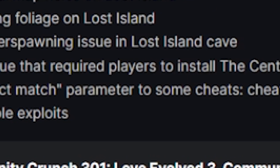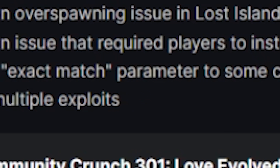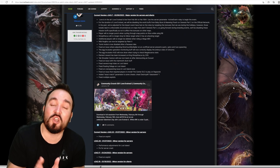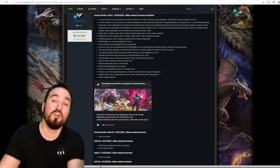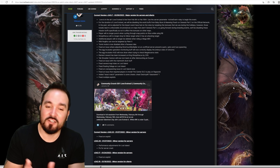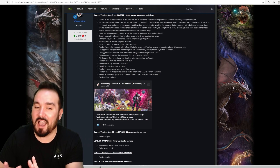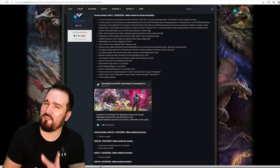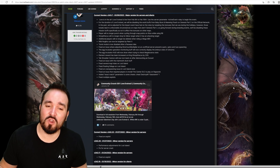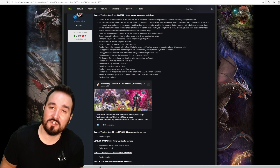Fixed an issue requiring players to install the Center DLC to play on Ragnarok. Added an exact match parameter to the cheat DestroyAllClass command — so for example if somebody was auto-breeding and there were Stegos overspawned, you could put in Stego_Character_BP_C and that would destroy them all. There was a workaround before but now you have a simpler parameter to use if you want.